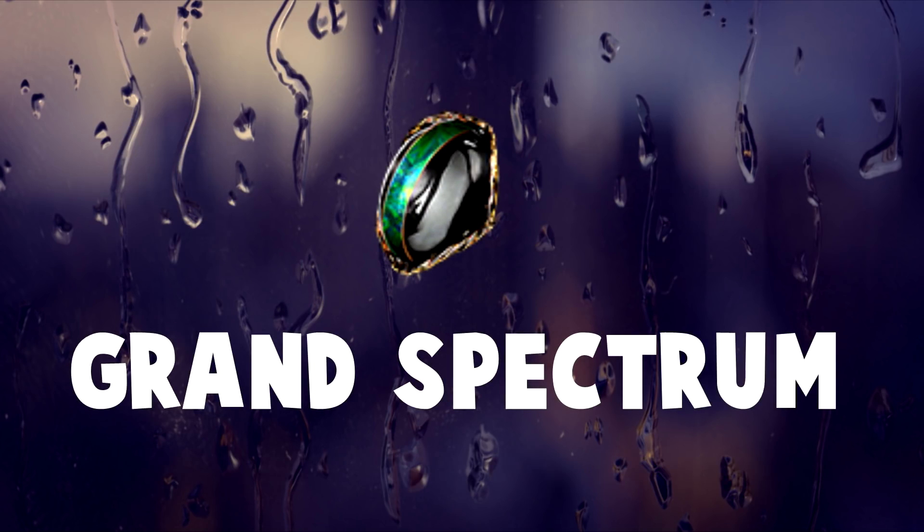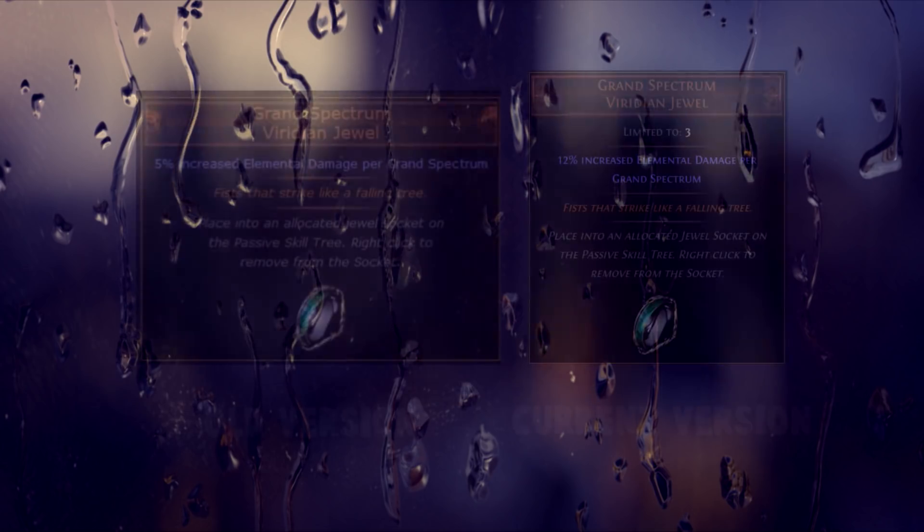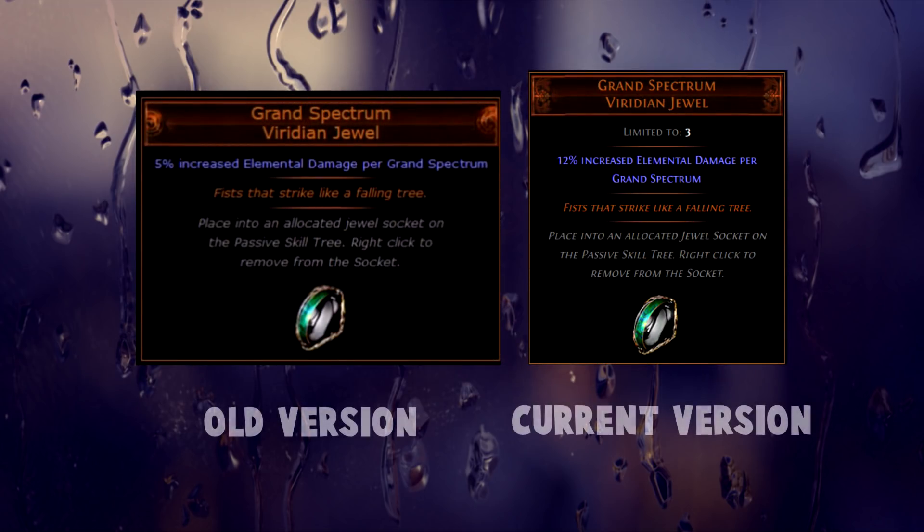First up on the list we have Grand Spectrum. Grand Spectrum is a unique jewel that you rarely see being used today. But back in patch 2.3 where it was introduced, the jewel was very OP, especially the elemental damage version. Back then the jewel didn't have any limitations on how many you could place, meaning that the jewels would scale exponentially the more you had.